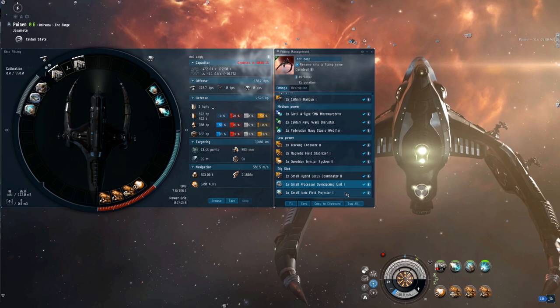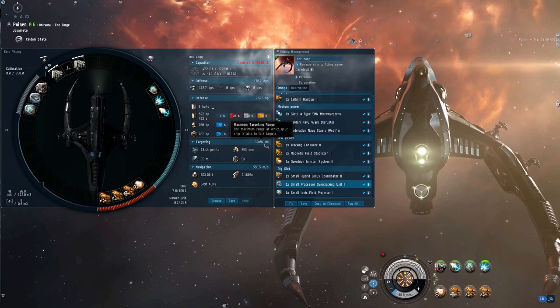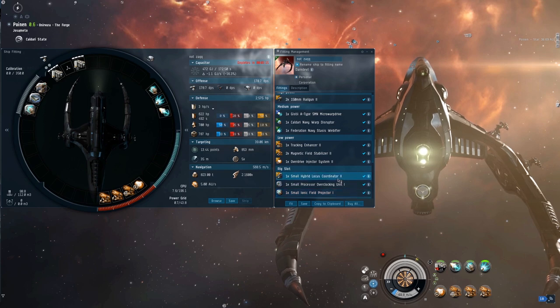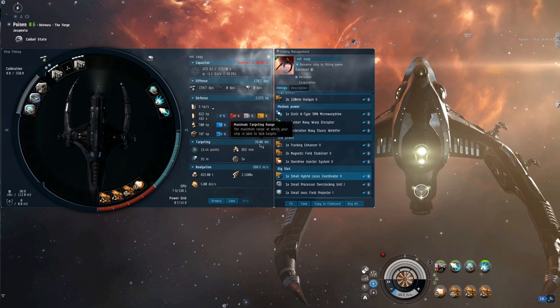The Polycarbon Engine Housing rig is just for CPU to fit everything. One major drawback with the kite Daredevil is the lock range is absolutely terrible. Without the Ionic Field Projector rig we're only locking about 31km, and with it we're doing 39.06km — which for the speed of the thing means you'll be unlocking and relocking targets quite a lot unless your manual piloting is really on point. I tried swapping to a T2 ionic rig but you only gain about 2km extra lock range, so it wasn't really worth it.